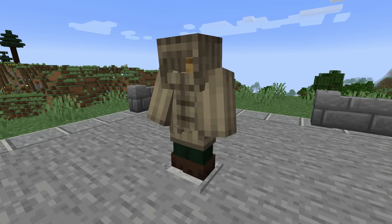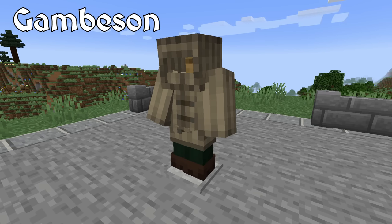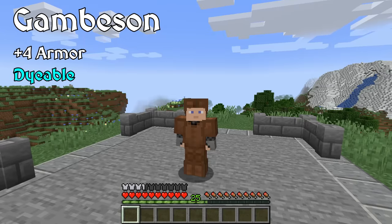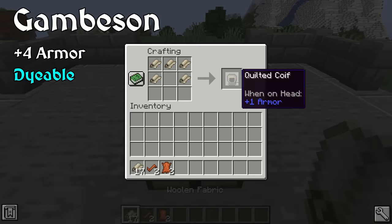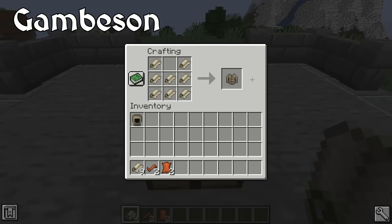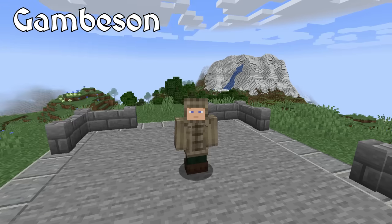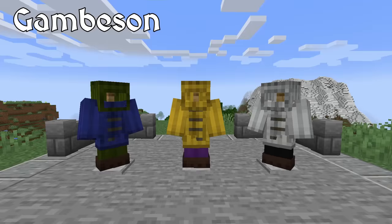Our first set of armor is the gambeson set. Despite being the weakest gear, I am actually quite excited to see gambeson in this mod. Gambeson is a very underrepresented armor in video games and media, even though it was some of the most common armor in the medieval period. Sure, it was often used as padding beneath chainmail and plate armor, but even by itself it was a decent set of armor and relatively cheap too. In-game gambeson is weaker than even leather armor, but it is cheaper and easier to make, using woolen fabric and a little bit of leather. Gambeson is a far more convenient set of starting gear, and personally I think it looks better too. You can also dye it, making it more visually pleasing.